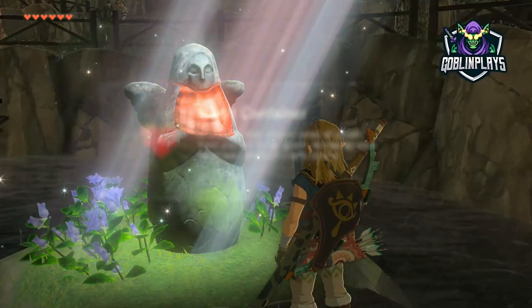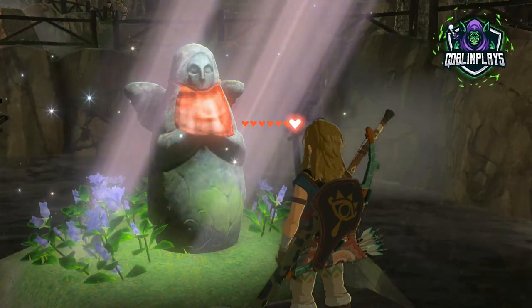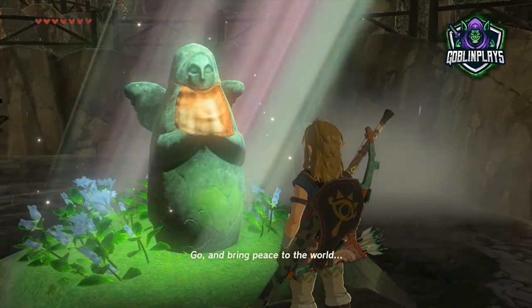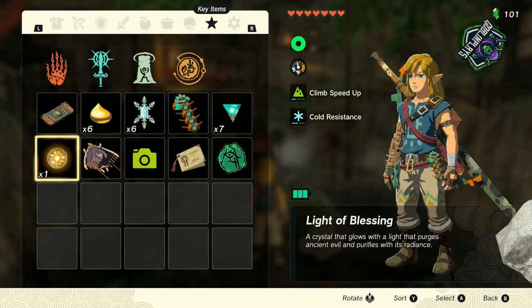Back to the Light of Blessing — you will need four of these in order to upgrade your hearts or your stamina. So if you go destroy and knock out four shrines, come back and go ahead and upgrade your heart or upgrade your stamina. Hope this video helps you guys out.